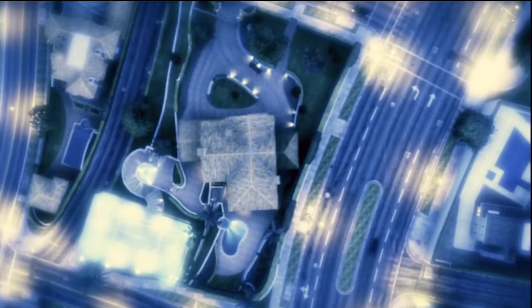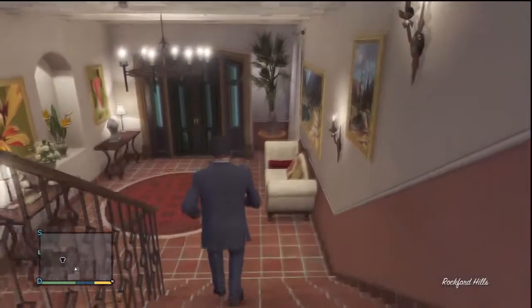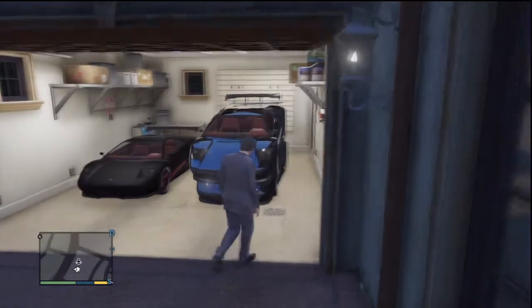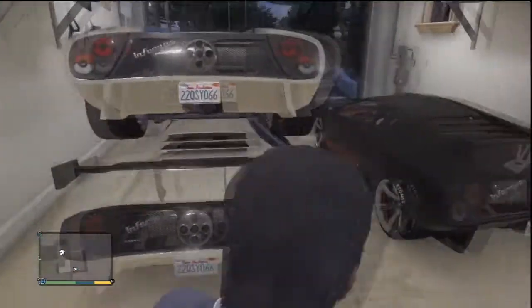Once you've switched back into Michael you'll notice that you have been spawned outside your garage rather than inside the house. Make your way to the garage and you'll notice that both of the cars will be on top of each other — the same car stacked on top of one another.